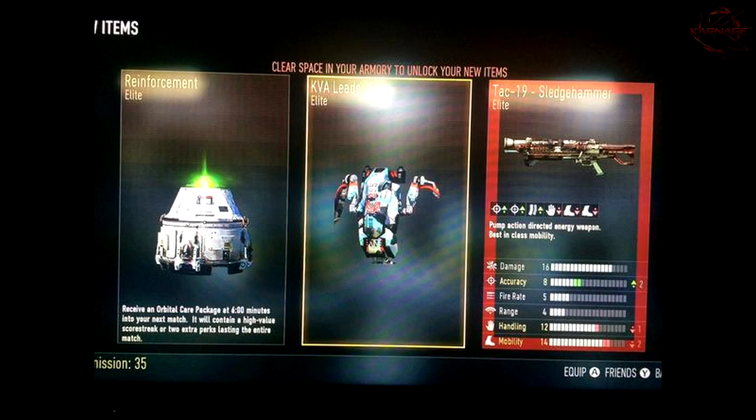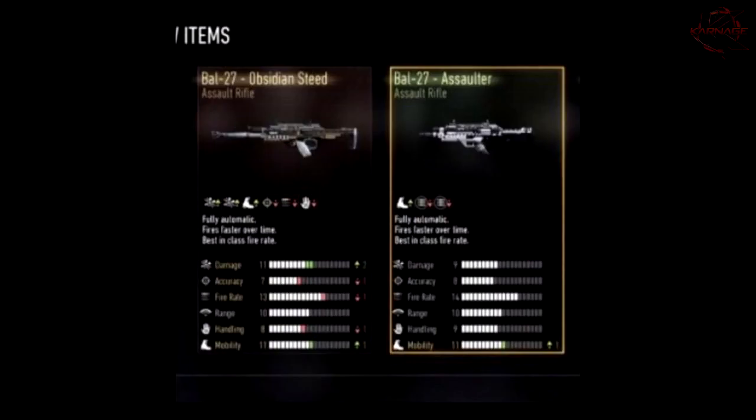Now on to our number three slot, we have Grinding for DNAs, or ZQ Pain, who ended up getting an amazing supply drop. He got the Obsidian Steed and the BOW 27 Assaulter — a double BOW supply drop, which is awesome. You guys all know how much I love the Obsidian Steed; it's my favorite assault rifle in the game right next to the AK-12. He has the Assaulter just to prove to people that he's a god no matter what gun he uses, so yeah, he's definitely gonna be dropping some DNAs.